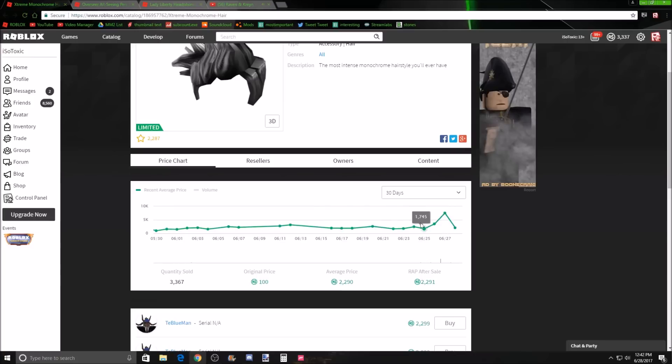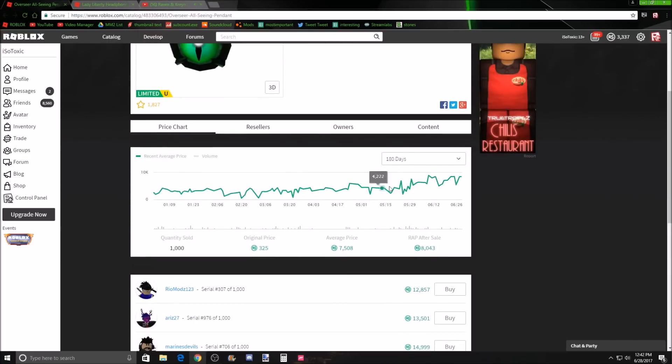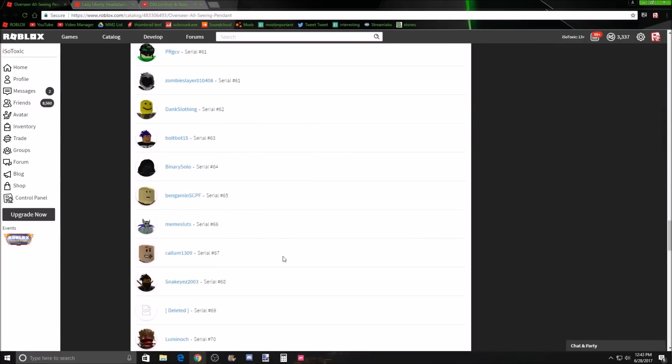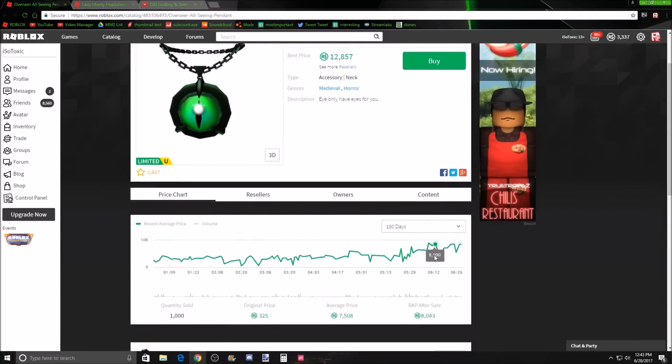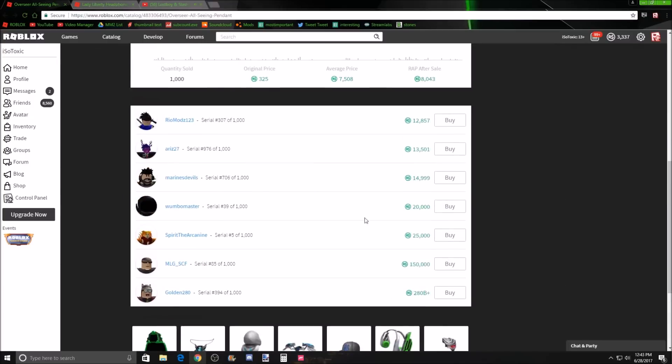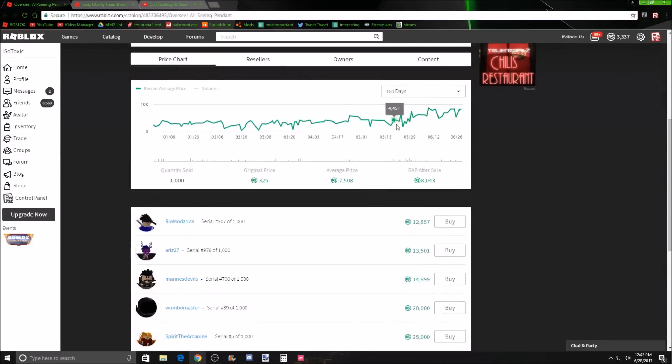Now let's look at actual projected items. This one was projected — it goes from selling normally in the 1k-3k range and then jumps up to 7,000, then right back down. That's obviously something to watch out for. This one I believe might be hoarded — there's a difference between hoarding and projecting. When you're hoarding you're just grabbing multiples and willing to pay extra. When you're projecting you deliberately make the price higher and then try to get rid of your hoard.